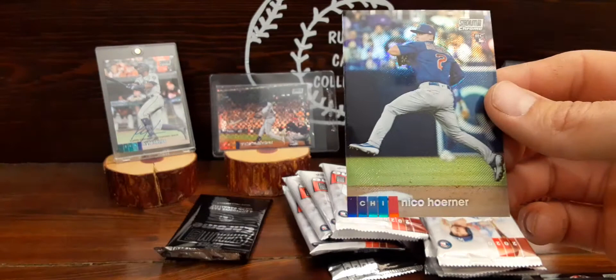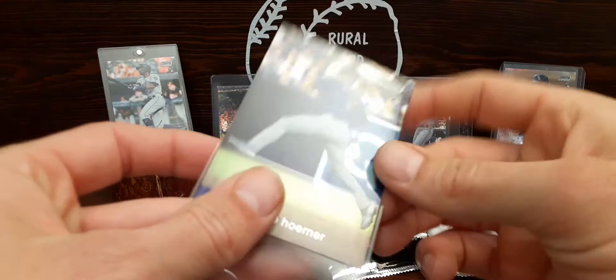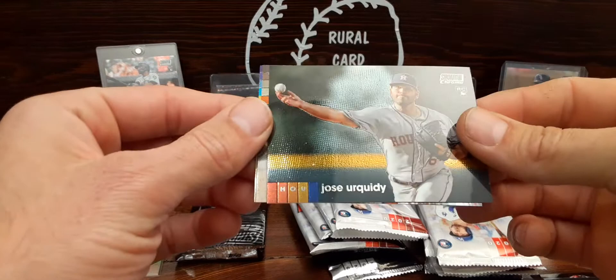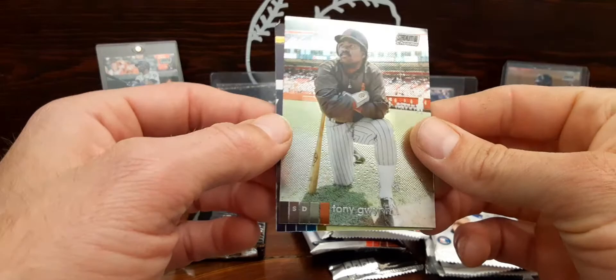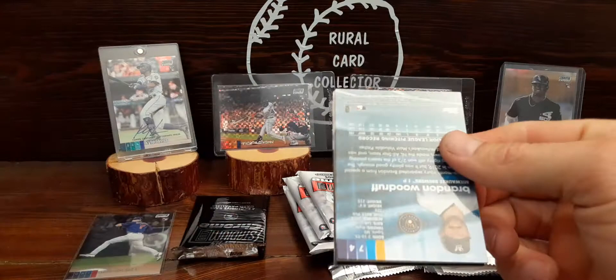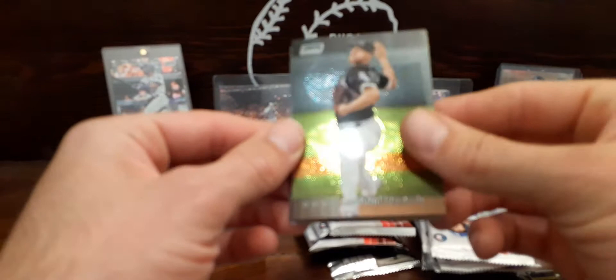Nice, nice, nice - there's a Nico Horner refractor rookie. Set that one up in the highlight pile. There's a Yurquiddy rookie. There's my guy Tony Gwynn - I've been pulling that card out, there's probably six or seven of them now. Those along with the Cal Ripken and the Griffeys, I really enjoy those. On to the second blaster - we'll save those x-fractors to the end.